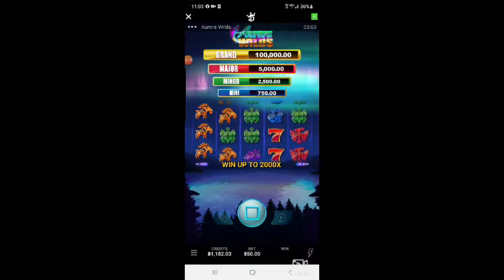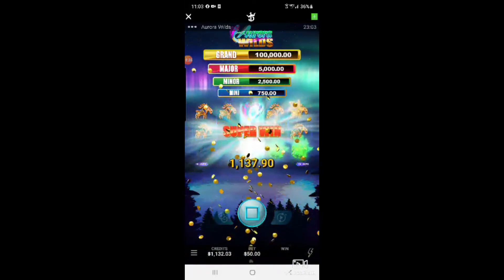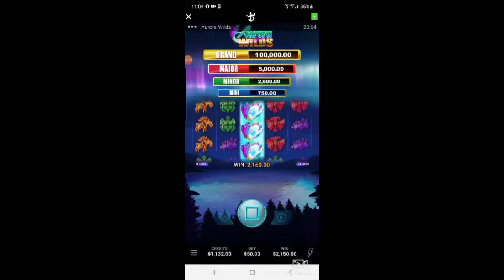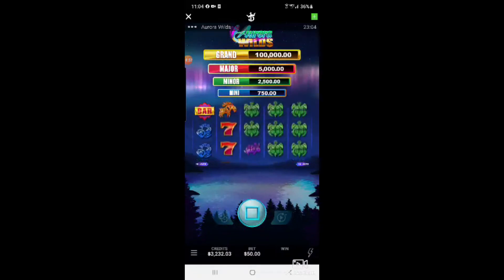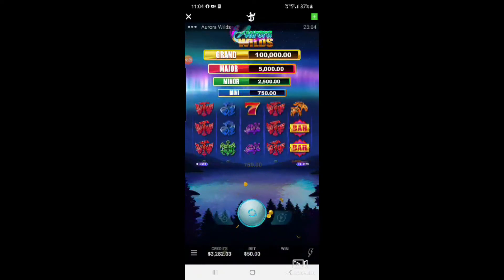There's nothing more frustrating than being at the casino down on money and sitting next to someone that's negative. But here's a good one — big win! $2,150! Can't complain about that — $50 wager, win $2,150. Very nice. Another $150 — maybe reloading the game did work!